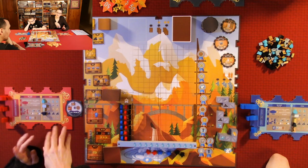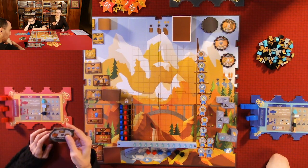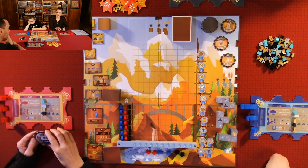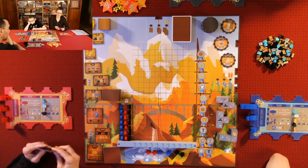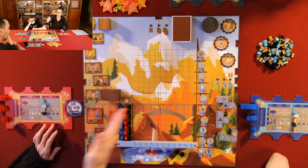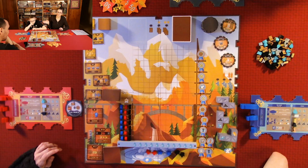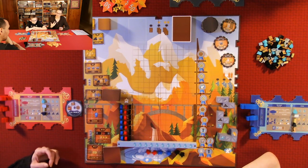I'm the first player, so the advantage I get is I choose the first starting ability first. You draw the number of players plus one in starting abilities. The first player gets to choose, passes the remaining clockwise, that person chooses the next one and passes it to the last person. In our case we had four: I chose one, Anthony chose one, and he passed the remaining two to Quentin.